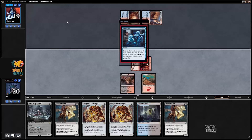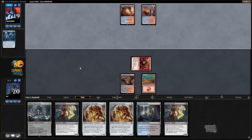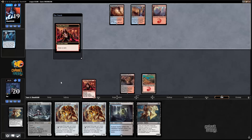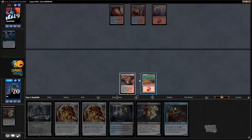I'm playing against either the Dynavolt Tower deck, or Jeskai or Grixis control, something like that. I'm going to discard Haunted Dead to Neonate, draw a card, and then discard two Scrap Heap Scroungers to bring back the Haunted Dead — I think that's my plan here. Discard the Haunted Dead and then bring back Haunted Dead.